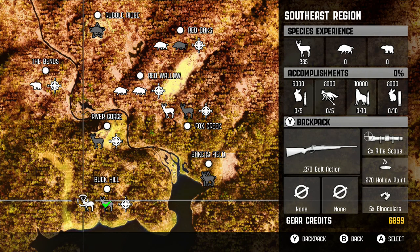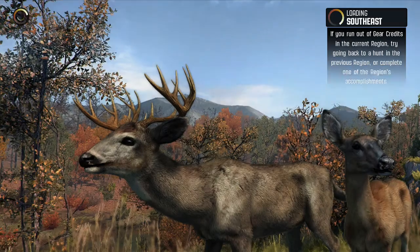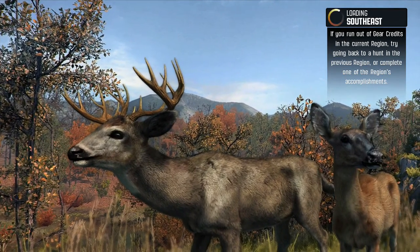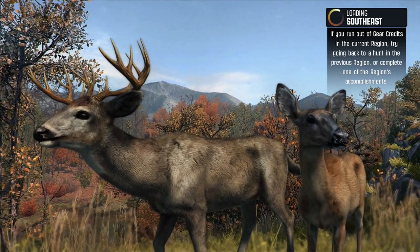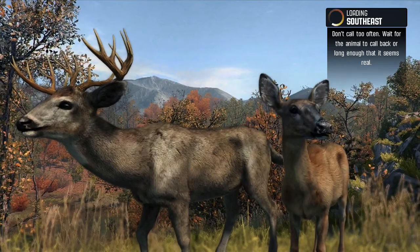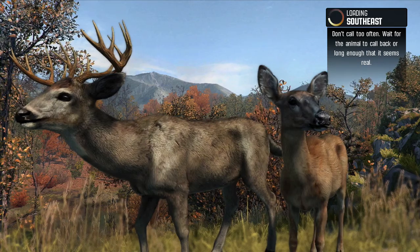Hey, what's up everyone, welcome back to the second video in our let's play series on Cabela's Pro Hunts. We're going to be going back to the southeast region to Buck Hill, and for this next hunt we're going to be hunting one white-tailed deer with a rifle. I hope you guys enjoyed the last video — the videos from here on out are going to be the hunting missions and should be more interesting.